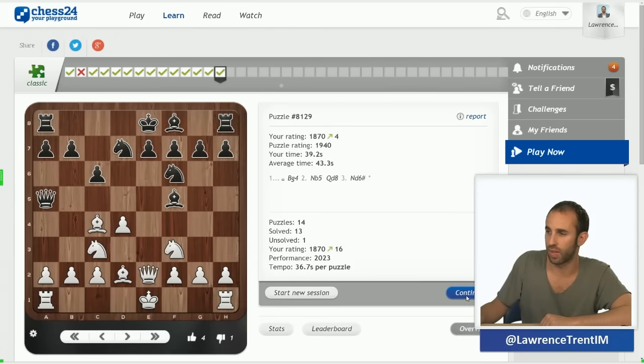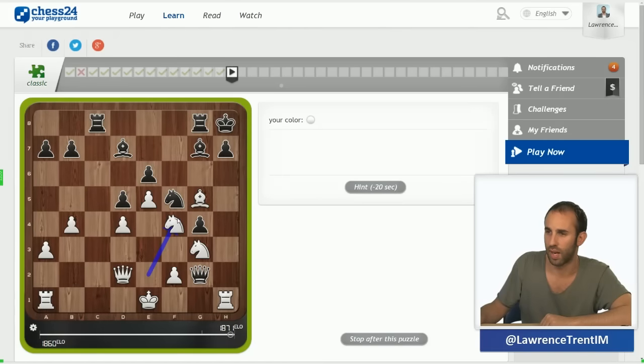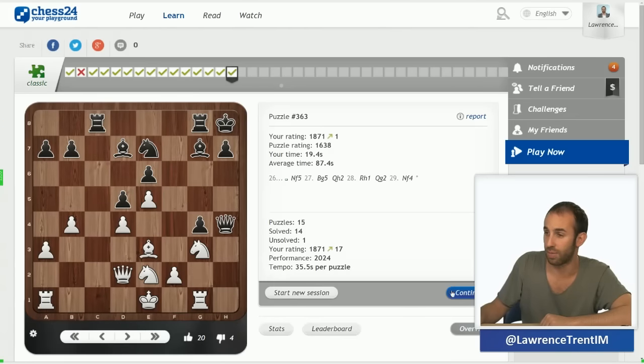Knight f5 — white to move again. I can immediately see what's happening: it's all to do with the awkward placement of this queen. After bishop g5, I think we win the queen by force — there, there, and knight f4 at the end. Knight f4, quite simply winning the queen. And if queen f3, knight g6 is mate.